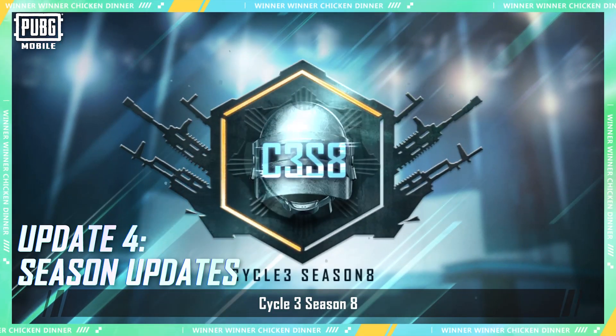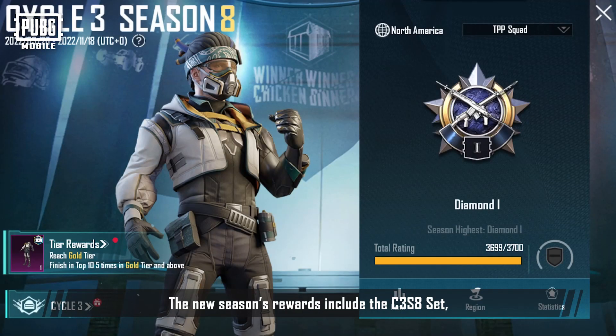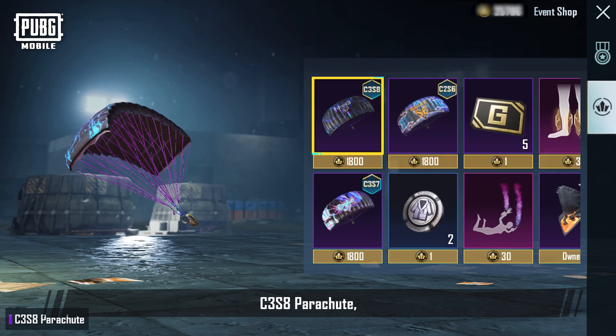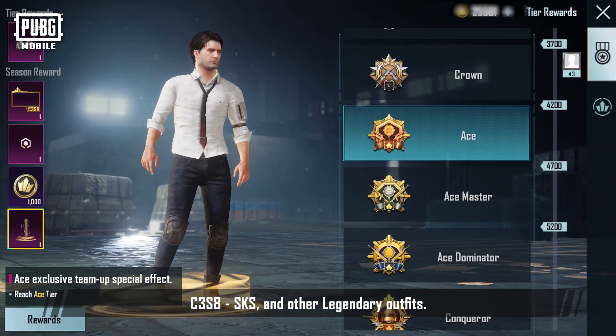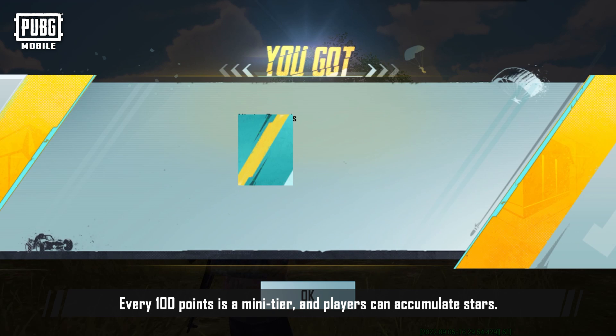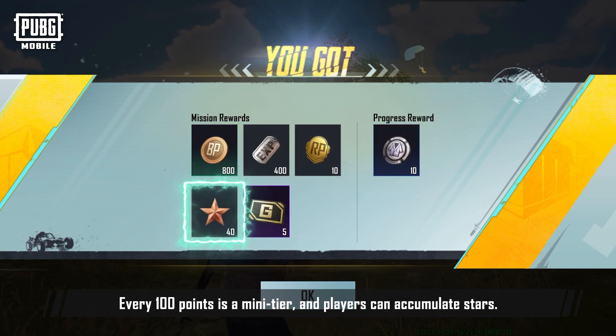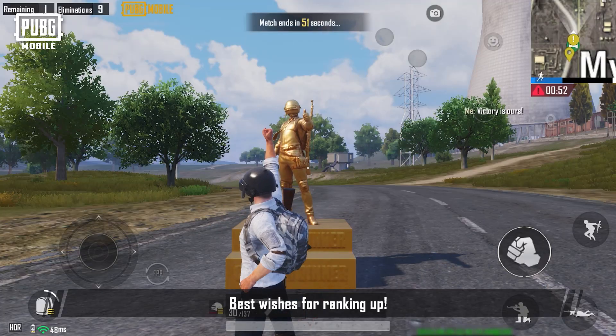Cycle 3, Season 8 will officially begin after the version update. The new season's rewards include the C3-S8 set, C3-S8 parachute, C3-S8 SKS, and other legendary outfits. Sub-tiers have also been added to Ace and above — every 100 points is a mini-tier, and players can accumulate stars. Titles have also been added to Ace Master and above. Best wishes for ranking up!